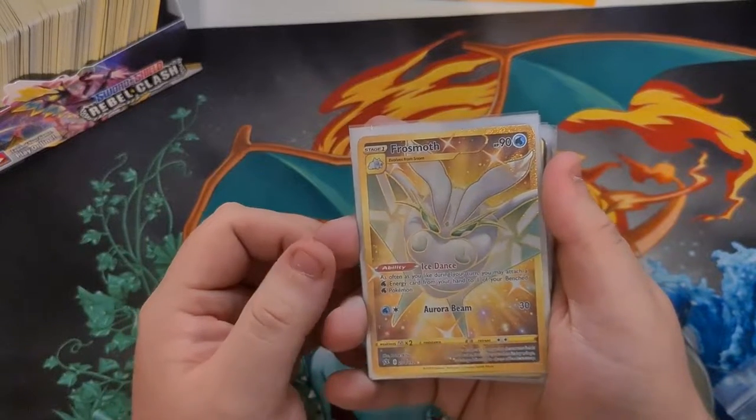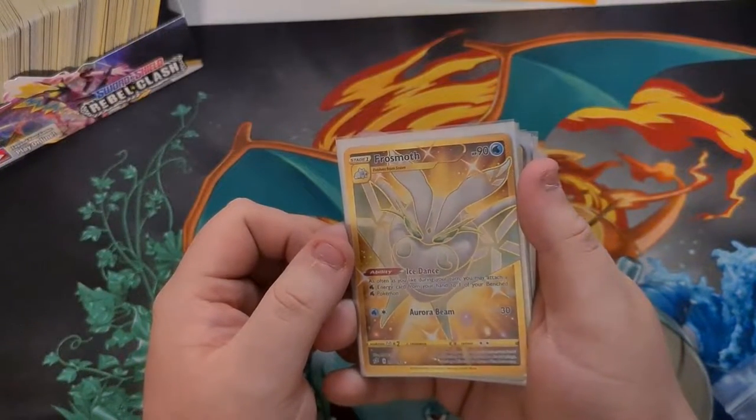These are everything that we pulled — here's that beautiful Gold Frostmoth one last time. If you did enjoy, hit the like button, subscribe, check out Twitter and Instagram. We're going to do a giveaway soon, I swear. Catch you in the next one, guys — peace out.